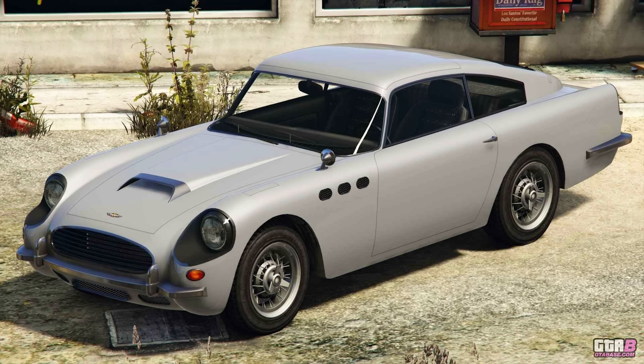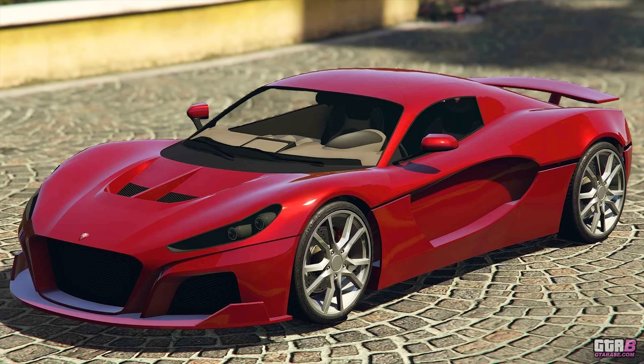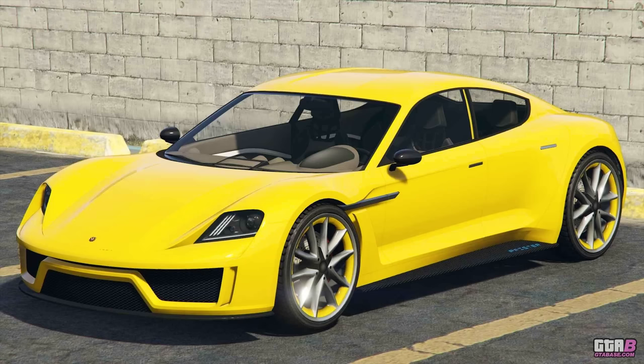Not too big a requirement for a very cool weaponized vehicle. Still at the LS Car Meet, let's talk about test drive vehicles. The premium test drive vehicle for Xbox Series X and S and PlayStation 5 is the Coil Cyclone 2. The three standard test drive vehicles this week are the Pegassi Tesseract, the Obey iWagon, and the Pfister Neon — available for everyone including PC, PlayStation 4, and Xbox One.